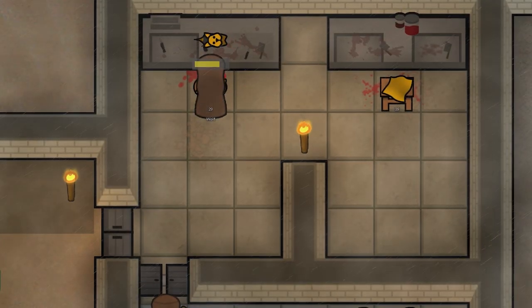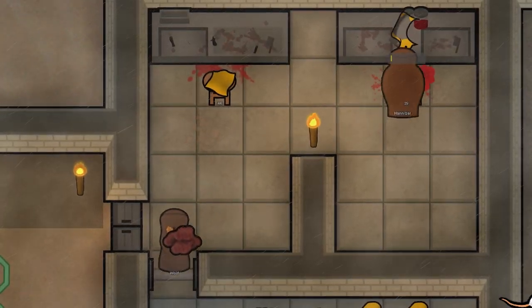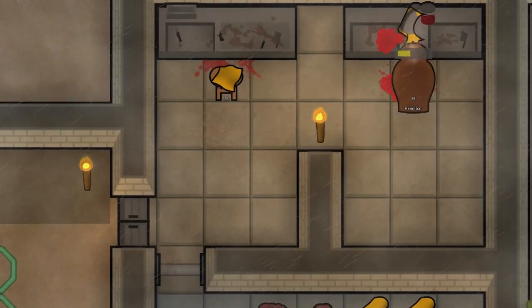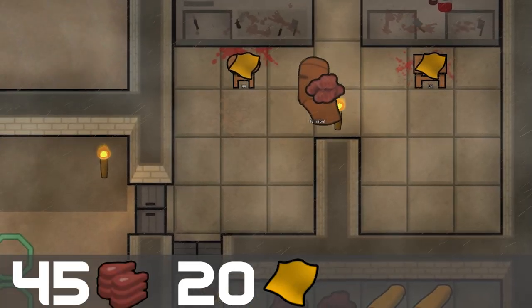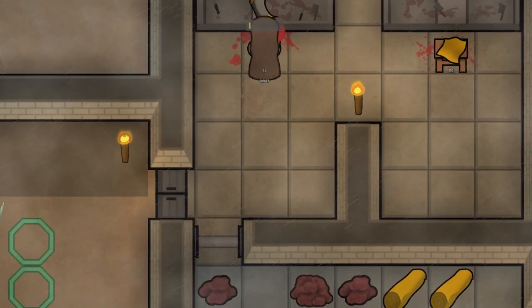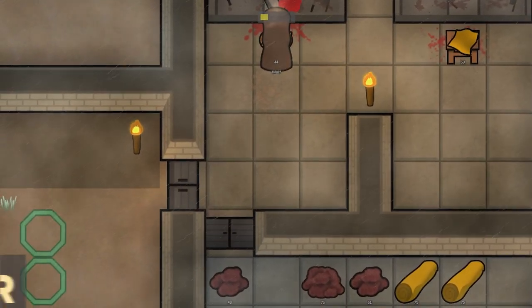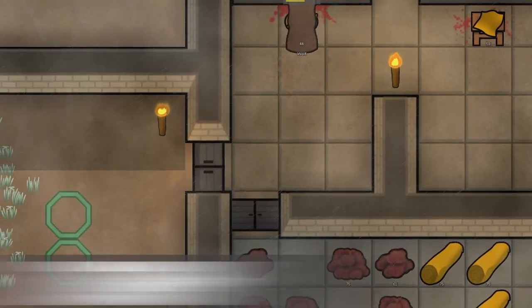The Yorkshire Terrier is a small show dog that was bred to annihilate local rat populations. In RimWorld, these dogs can weigh up to 19 kilograms and can be slaughtered for 45 Yorkie meat and 20 dog leather. With a gestation period of 10 days, 24 days to mature, and 1.9 babies per litter, you're looking at 85.5 dog meat per litter or 2.51 meat per day.